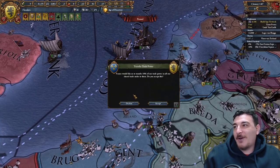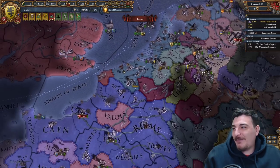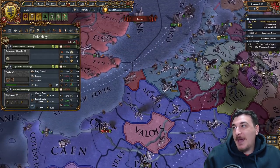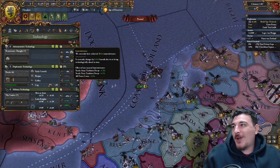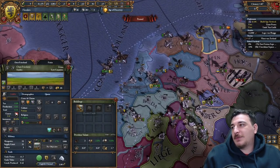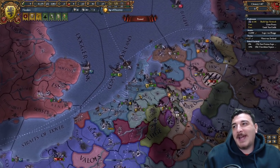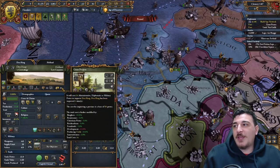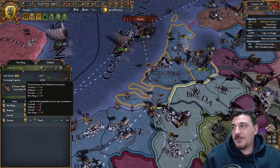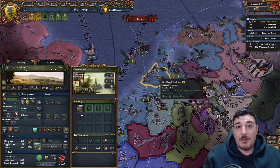France is asking me to transfer trade power again — I'm not giving them my trade power. We got Military Tech 6, which means we now have 28 innovativeness already. The absolute best way of playing tall is stacking innovativeness from the start to lower the cost of developing provinces. We're at 34 innovativeness and encouraging development is already getting much cheaper.